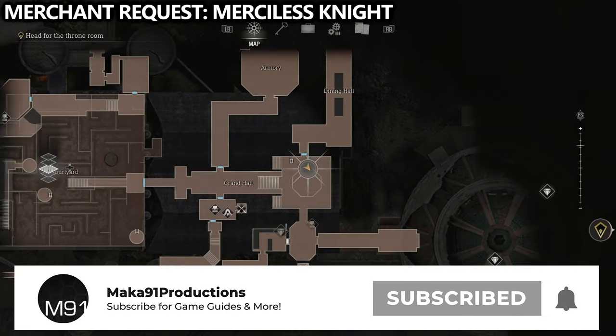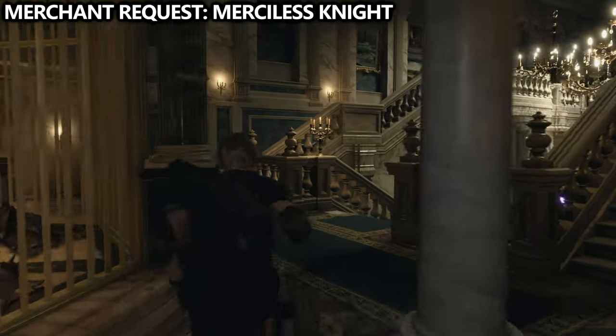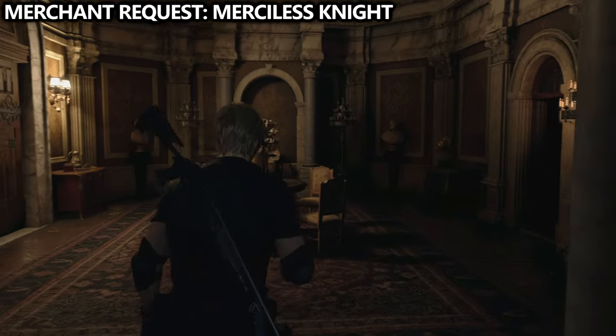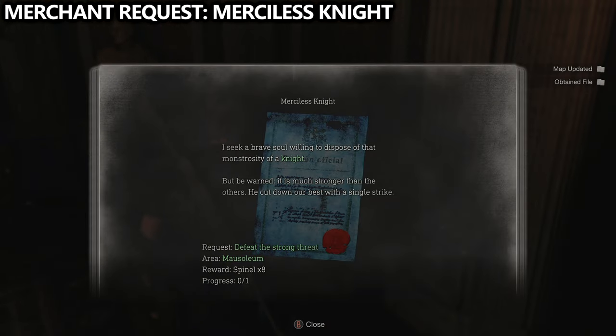Moving on to Chapter 10. We start from the very beginning of the chapter where the statue is, playing as Leon. If you walk through the door pretty much right in front of you, on the desk you can find a merchant request called Merciless Night. Make sure you pick that up and let's go do it.